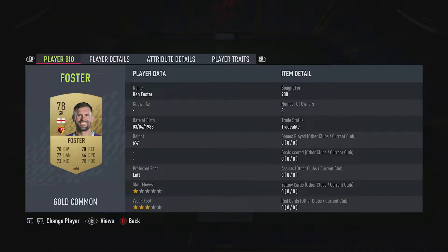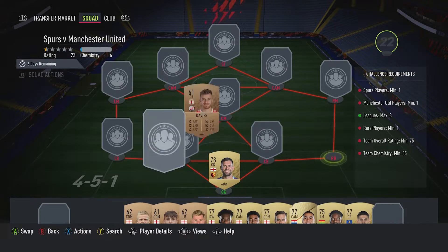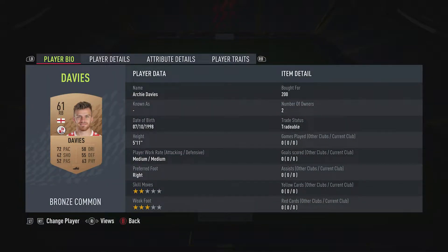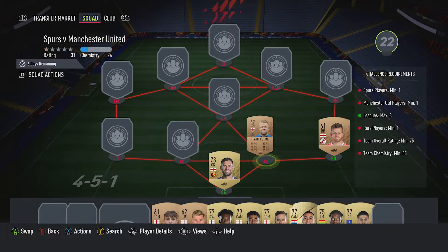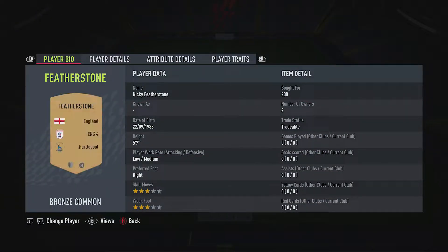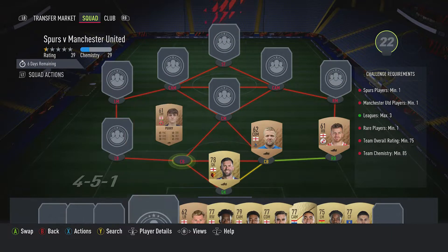There are no centre-backs available as they're all extinct for 200 at the moment, but CDMs, left-backs, and right-backs in the English fourth league are available for 200. In goal we've got Ben Foster, bought for 900, plays for Watford in the Prem and is English. The right-back is Archie Davis, bought for 200, plays for Crawley Town in the English fourth and is English.